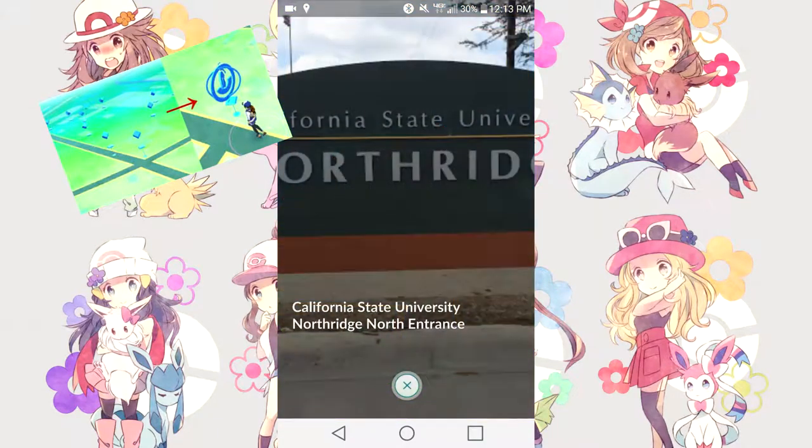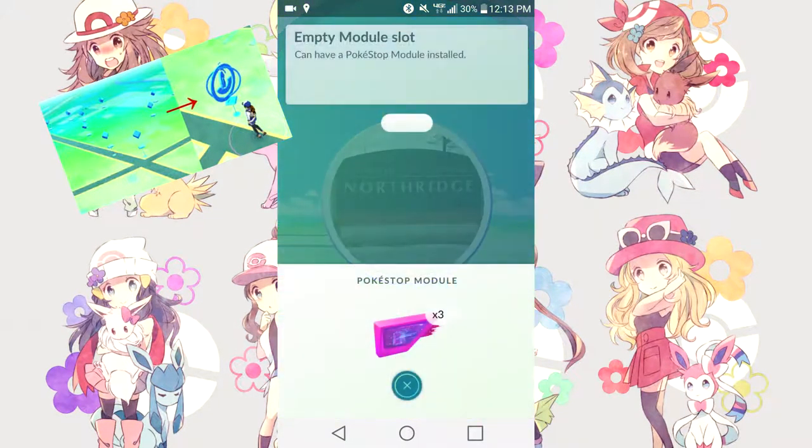You can click on the top which says California State University Northridge for my current location — it'll show you a more in-depth picture. You can also attach a lure module to this location, which will attract Pokémon to this location for the next 30 minutes.